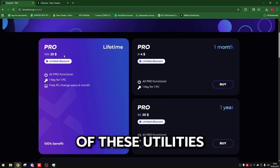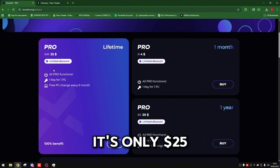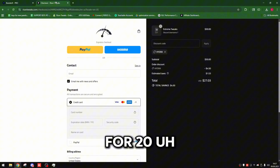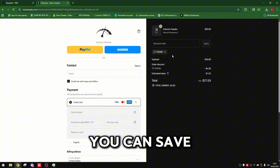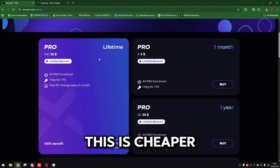For the pricing of these utilities, this is actually probably the most affordable utility I've ever seen. It's only $25 for lifetime, or you could get it for one month for literally four bucks — that's insane — or one year for $20. Risen Tweaks Extreme is going to be $30, but if you use code Hydra at checkout on all products you can save 15% off, bringing it to $25. So these are essentially the same price.